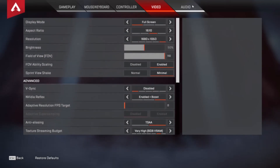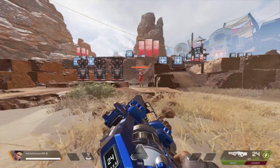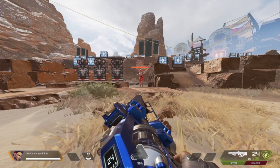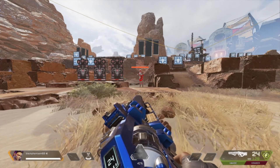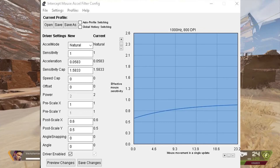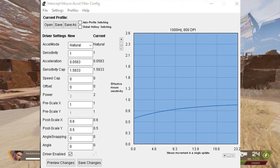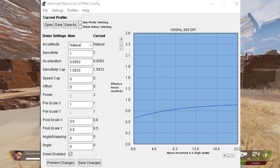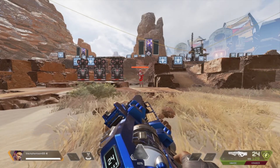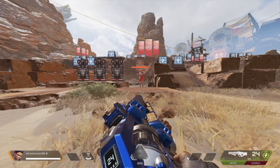That's pretty much it for the in-game settings. Now I'm going to show you the Mouse Excel setup. The program I'm using is ProvoHat's Mouse Excel driver. I'm running on natural mode. Sensitivity is 1. Acceleration is 0.0583. Sensitivity cap is 1.5833. Zero speed cap, zero offset. Post scale is 1. Prescale XY both 1. Now this is where it's a little different than before: post scale for X is 6, and post scale for Y is 5.